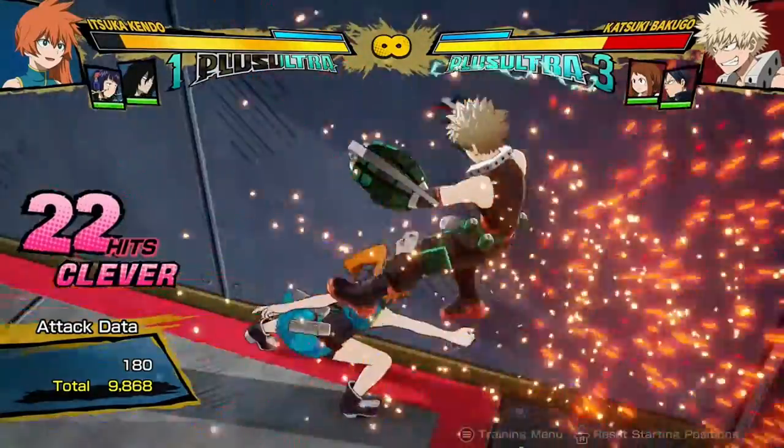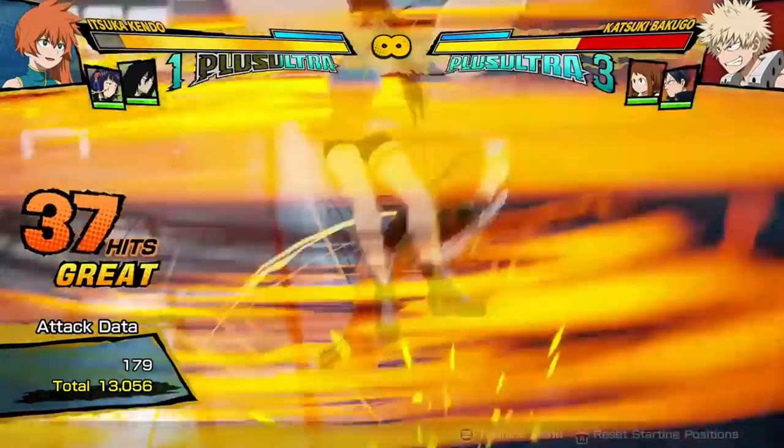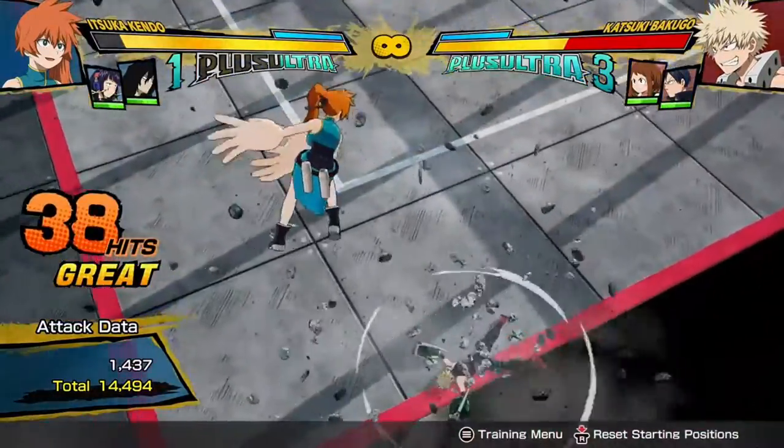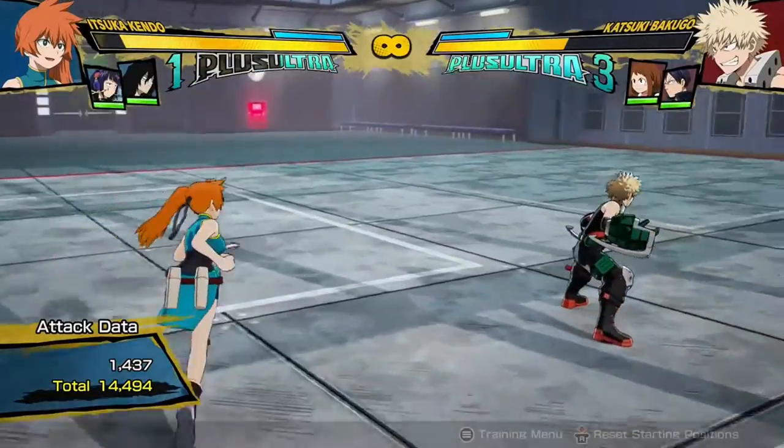Probably could have let that Tilt Work 1 go a little bit longer there, but it's gonna be similar damage. There we go — 14,500 damage, really good, just for a single Plus Ultra combo. That's pretty simple to do.